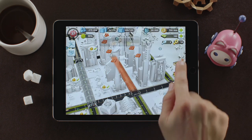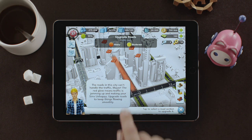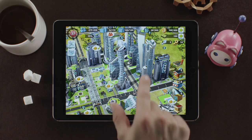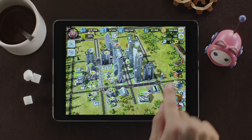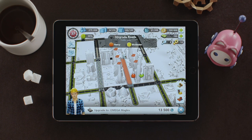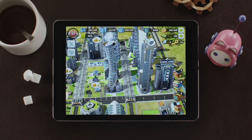Once unlocked, you can add the Maglev tracks to your city. Building Maglev tracks requires Neo Simoleons, which you can collect from your Omega residential buildings. Once you've made enough Neo Simoleons, tap on the road that you want to upgrade. Confirm your selection and watch as a new means of transportation appears. Thanks for watching, and happy building!